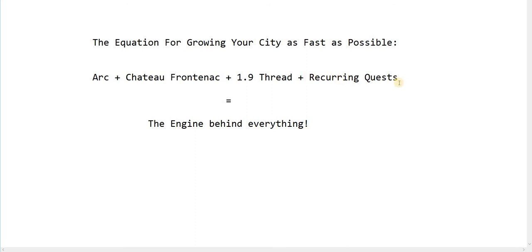The equation is kind of in reverse. Recurring quests are the most important thing to understand first as a new player. Then you want to get into a guild that has an active 1.9 thread that will help you get the blueprints you need to build the Arc and the Chateau. Those two things combined will have you swimming in goods, forge points, coins, supplies, blueprints — everything you need to build your city as fast as possible. It's the engine behind everything. Let's go into the city and I'll give you an overview.